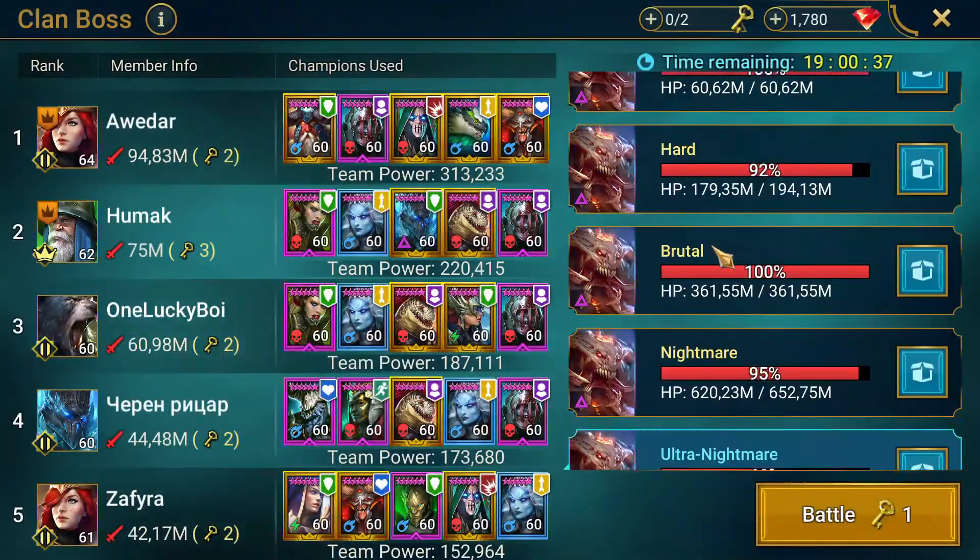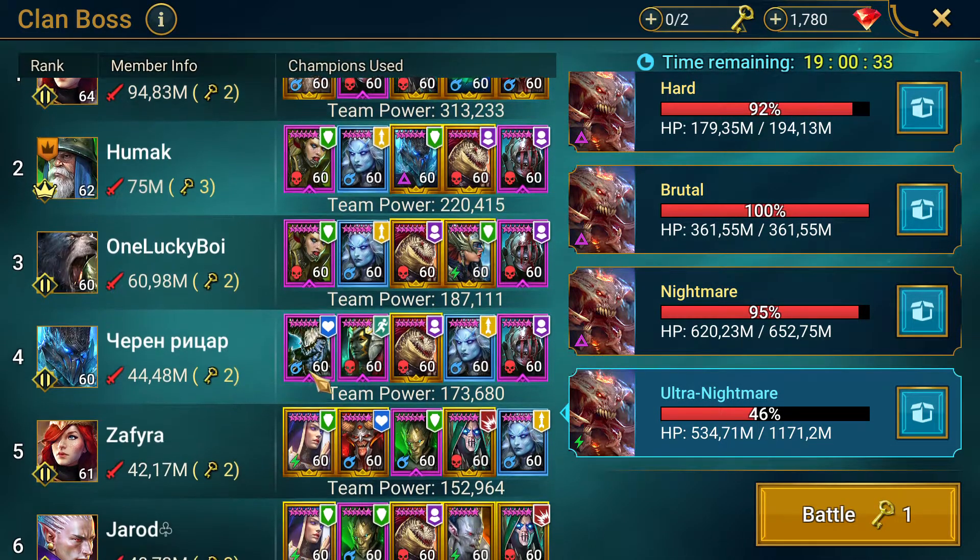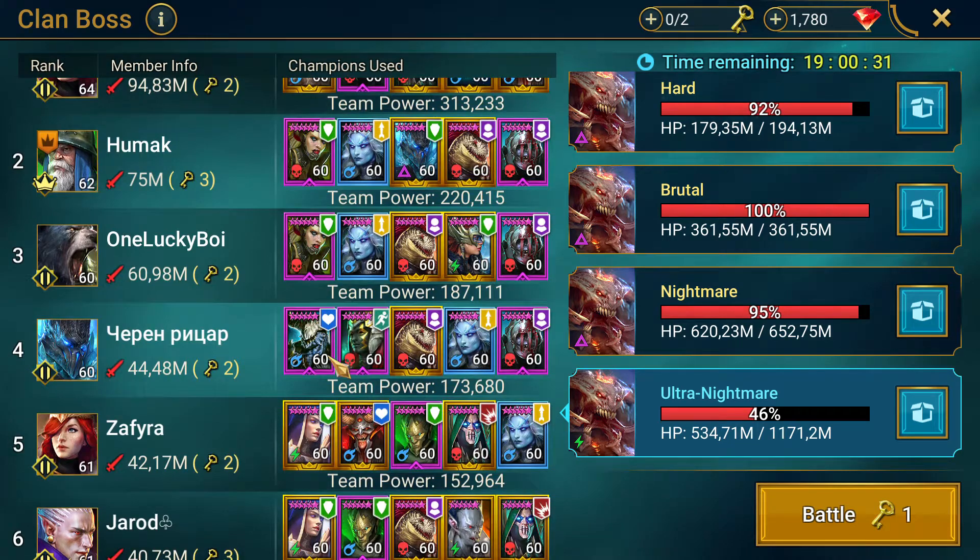Let's take a look at my Clan Boss team real quick. I don't have any keys unfortunately, but you can see my team here. We've got Jareg, Doom Priest who's my cleanser — she cleanses on her passive, every turn she takes she cleanses one debuff, so she cleanses the poisons from the Void Clan Boss, stuns, and so on. I've also got Razin and everybody else.